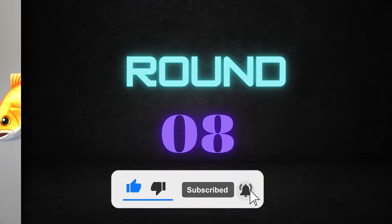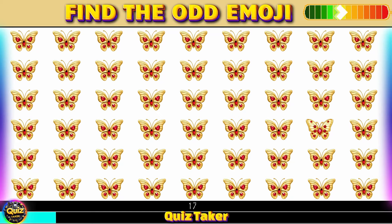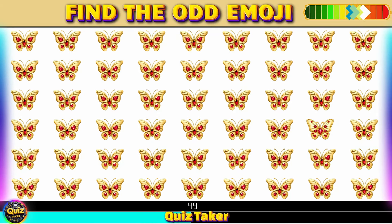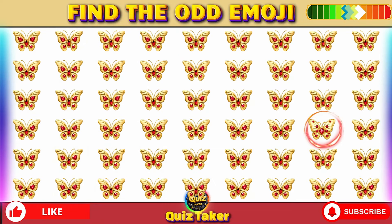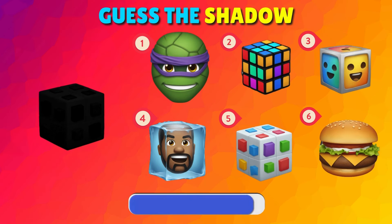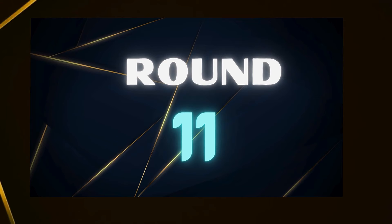Round 8 — find the repeated emoji. Round 9 — find the odd emoji. Wow, you got it! Round 10 — guess the emoji by shadow. Round 11.